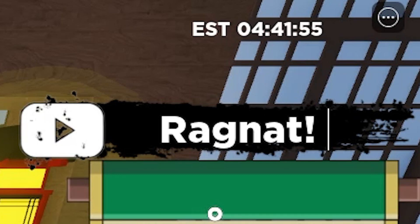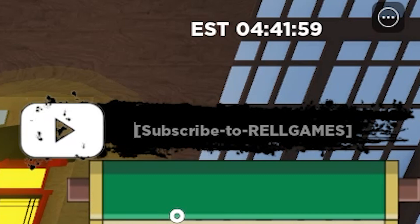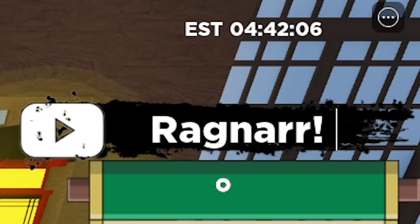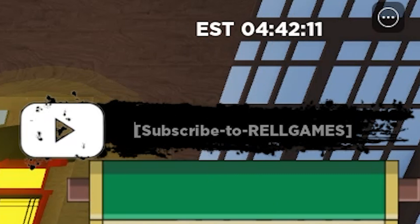The next one is called Ragnar. Ragnar gives 500 spins and 100,000 Rell coins. I recommend redeeming it right now because it might expire soon. As you can see it works.